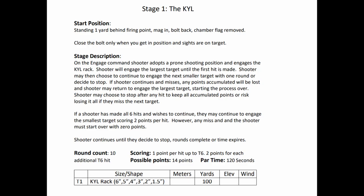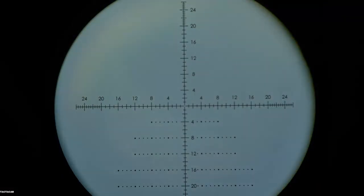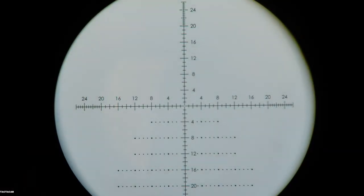The shooter starts standing, 1 yard behind the firing point. On the engage command, the shooter adopts the prone position and engages targets 1 through 6 with 1 round each. If 6 hits are made, the shooter may continue to engage target 6 for 2 points per additional hit. The shooter may choose to stop at any time and keep all points earned. However, if a target is missed, the shooter will lose all points and must re-engage from target 1.